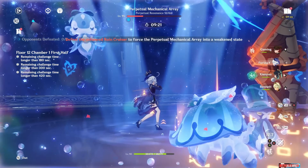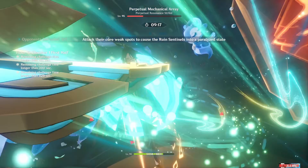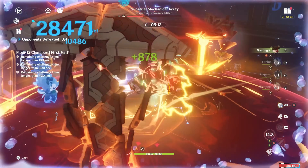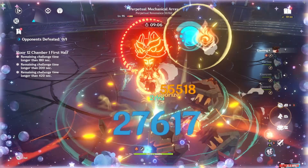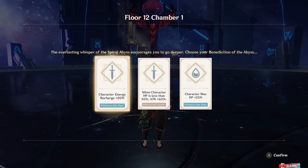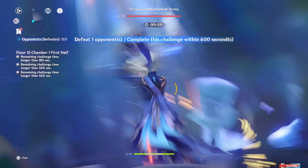His normal attacks are very normal, with his kit not getting a Pyro infusion, so C6 Bennett is often a great partner for him. His skill and burst combine to make the bread and butter of his kit. You'll open with his burst, which recovers some HP and summons his little lion that attacks the enemy.